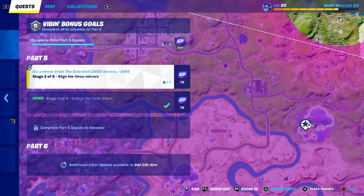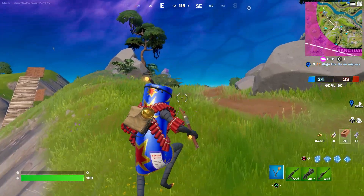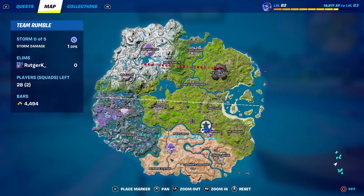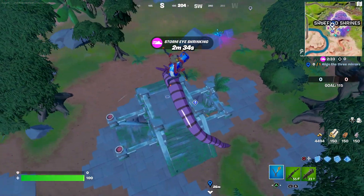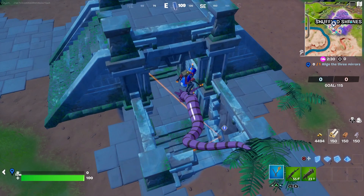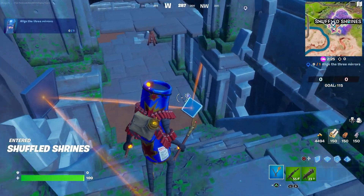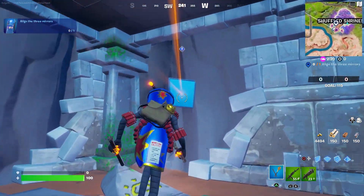Now we need to align the three mirrors, and all three mirrors are at the Shuffled Shrines again. So I've jumped into team rumble again because I expect this to be a small puzzle objective. You do have to be a little bit lucky that the Shuffled Shrine is on your side. Here we are at the southwest side of the location — there's a mirror over here and I have to somehow align it with the rest. That's number one, that's number two, and the third one is right over here in this corner.